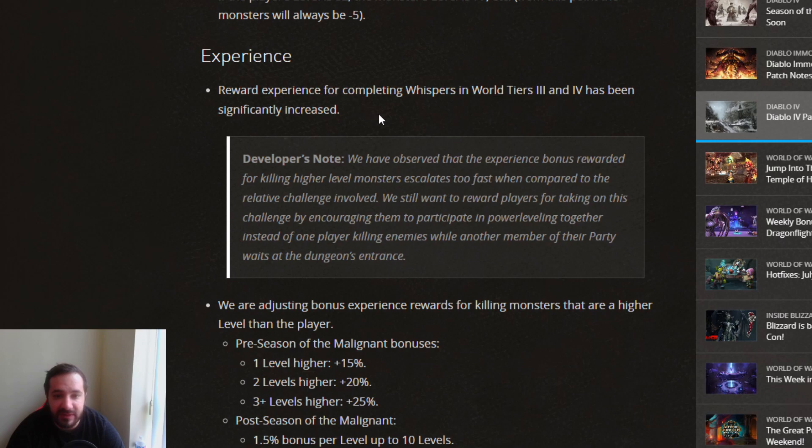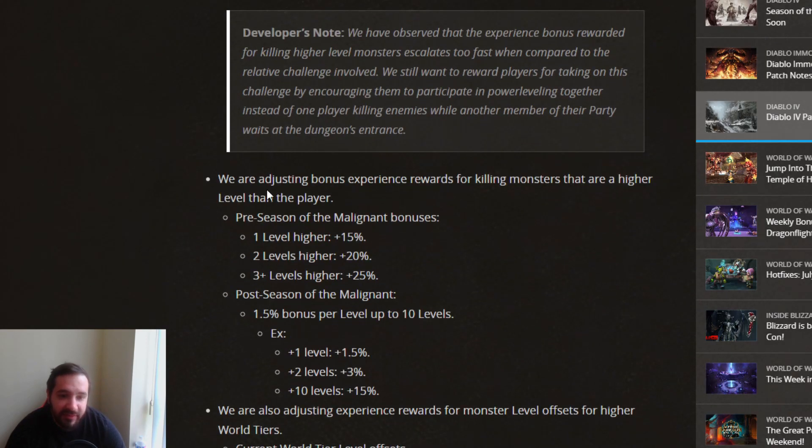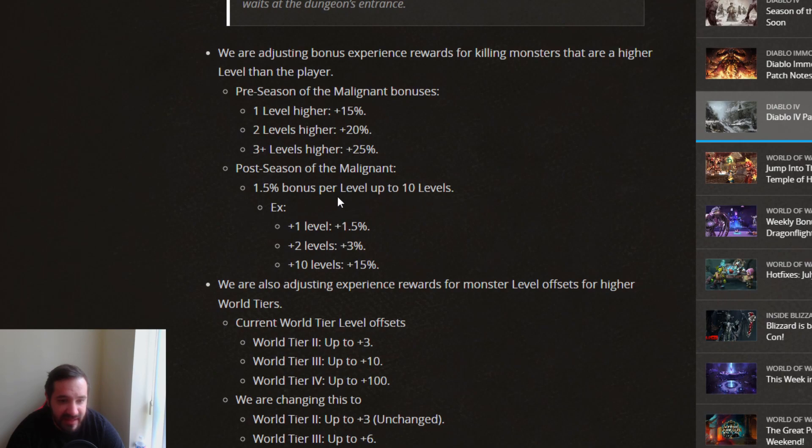In terms of experience, rewarded experience for completing Whispers in World Tiers 3 and 4 has been significantly increased. However, they're also adjusting bonus experience rewards for killing monsters higher level than the player — it used to be 15, 20, 25% and is now 1.5% for up to 10 levels. This makes it significantly worse, because doing a Nightmare Dungeon 10 levels higher than you now gives the same as it used to for just one level higher.